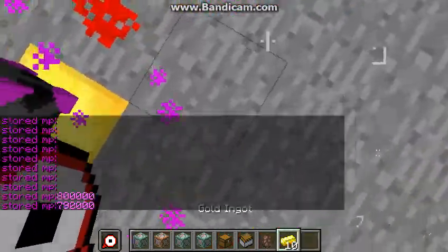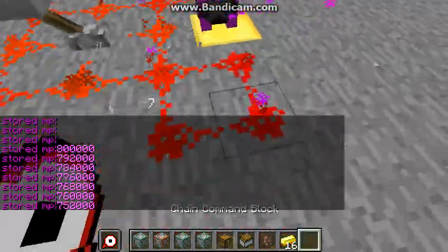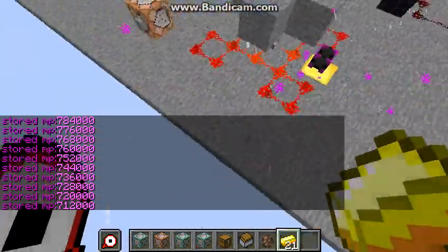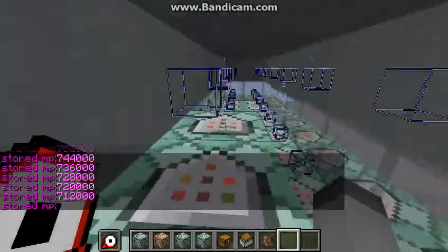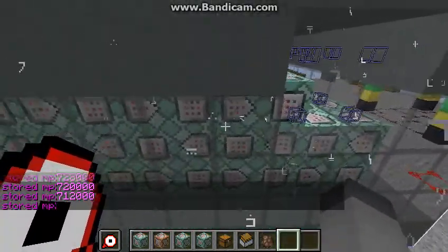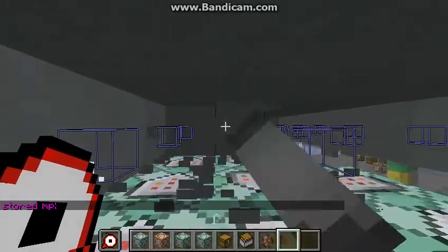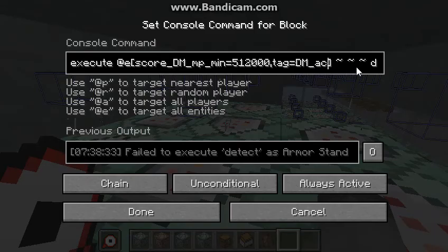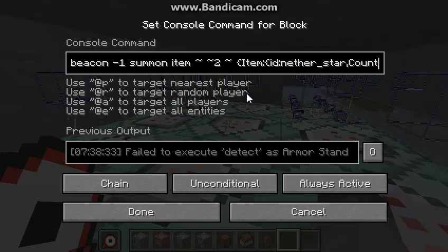That's the basics of how the cauldron actually works. Now I'm going to show you how it actually works in the one command. I'll use the nether star as an example — it also works with beacons as well — of how it works.